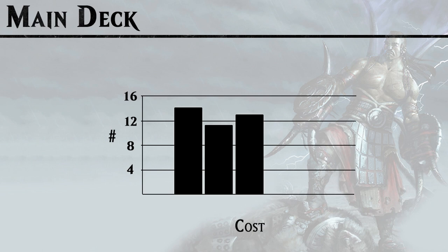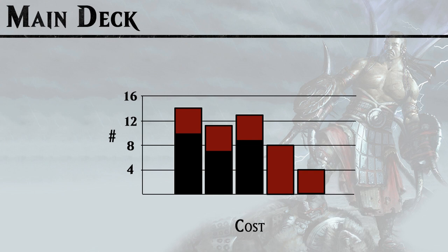If you take a look at the curve of our main deck we have a lot of 1, 2, and 3-drops and nothing else. But if you consider bestow, the curve looks entirely different — we have 8 four-mana bestow cards and 4 five-mana bestow cards, so should it ever get to the late game we still have a lot of staying power.